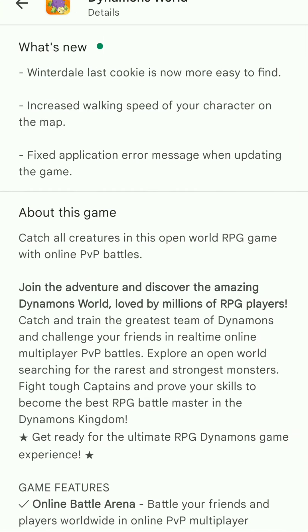In Winterdale, the last cookie is now more easy to find — you can find the cookies in Winterdale. They also increased the walking speed of your character on the map, so your character's speed has improved. They also fixed an application error message that appeared when updating the game, so now you can update the game with no problem.